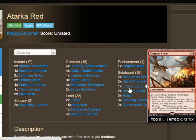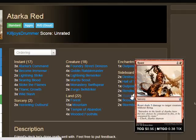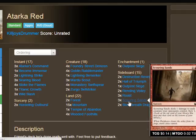An extra Outpost Siege in the sideboard specifically for the control matchup — great for card advantage. Two Rending Volley specifically for Dragonlord Ojutai, since this deck doesn't have great ways to answer it otherwise. When they declare attacks, one mana Rending Volley kills the Dragonlord — really good. Three Roast for midrange and Abzan Aggro matchups — just a solid card, though it's a shame it can't target flying creatures or it would also help against Dragonlord Ojutai.